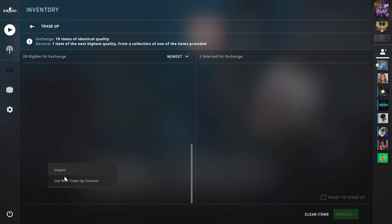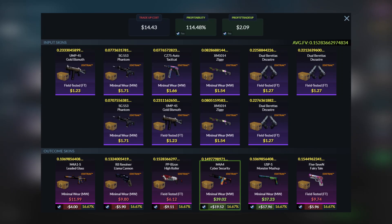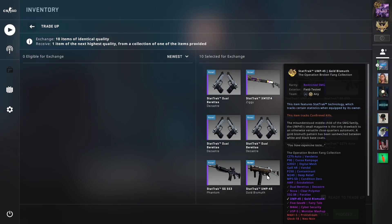This will be very similar to the first trade-up. You'll be using 5 StatTrak field-tested Broken Fang skins for around $1.25 each and 5 minimal wear Spectrum 2 skins for around $1.63 each. The average float needs to be less than 0.153, so I recommend field-tested skins with floats tending to 0.225 and minimal wear Spectrum 2 skins with floats tending to 0.08. The total cost will be around $14.50. The M4 will again be the best profit at around $20, the USP Monster Mashup will be an $18 profit, and the rest will be losses of around $4 to $9. If you can bring the average float down to 0.1477, this will be a lot more profitable.